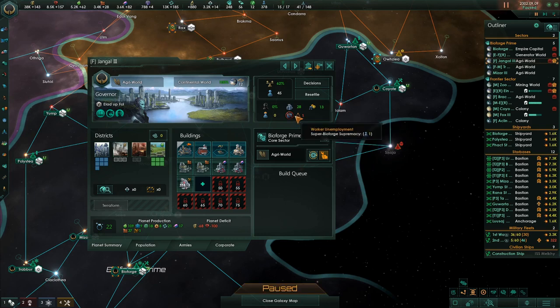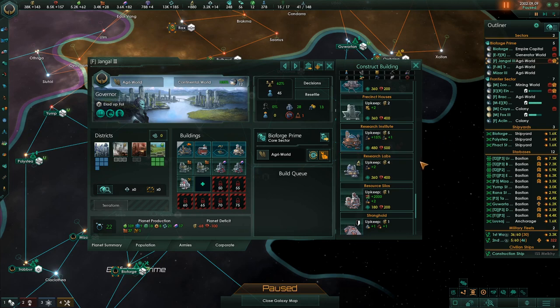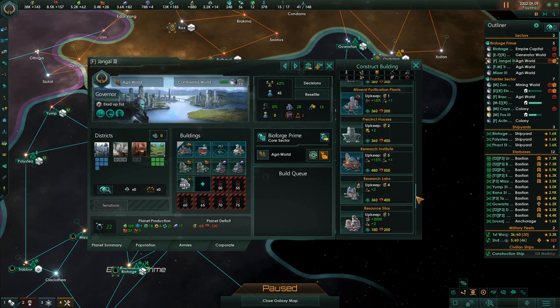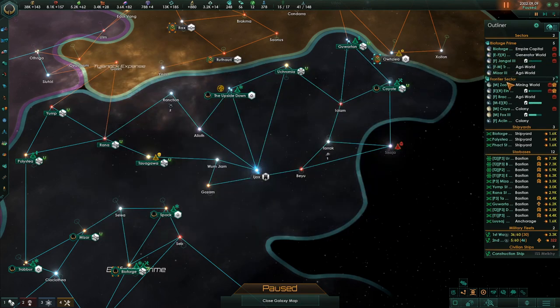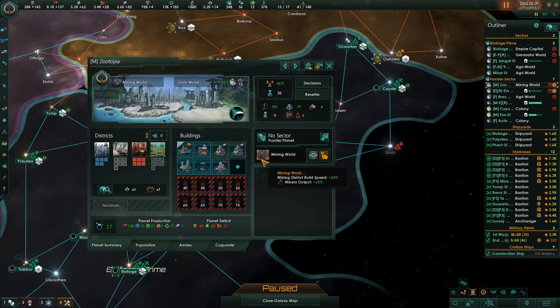I have these people here. While I'm in the plus for consumer goods, I'm going to build alloy forts — I need alloys. This is the zoo planet. A bunch of people unemployed.